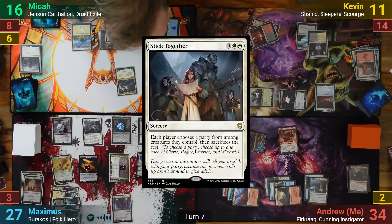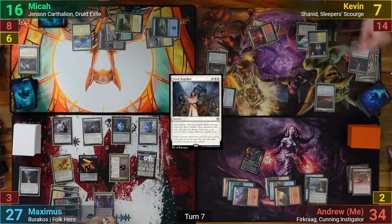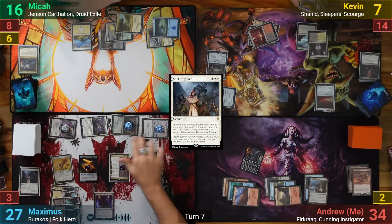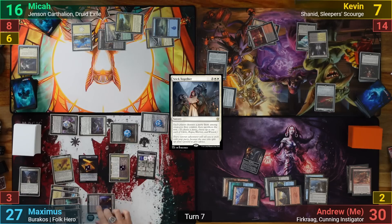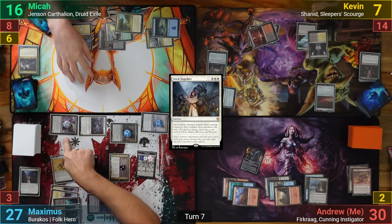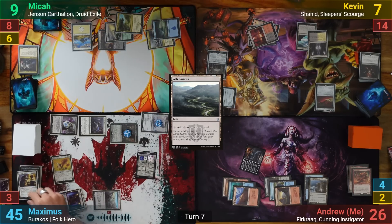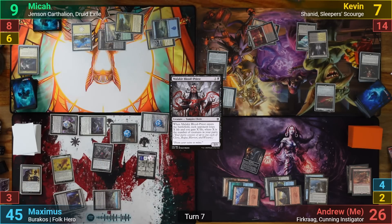Maximus plays Stick Together in his main phase, which is basically a Plaguewind for the board. Kevin then takes 4 and loses 4 creatures out of Catapult, and Maximus moves to combat. He swings Barakos at me and the rest at Mika — Barakos' trigger steals 4 and makes Max 4 treasure tokens. He activates Vault of the Archangel before damage to give his team lifelink. First-strike damage gives Maximus the initiative, which he uses to put 2 +1/+1 counters onto Barakos, dealing 6 more damage to me while Mika takes 7. Maximus plays Ash Barrens and cashes in treasures to cast Savine's Reclamation, bringing back Malakir Blood Priest, who drains the table for 4.